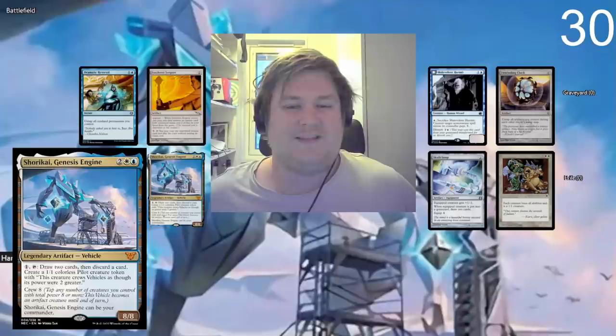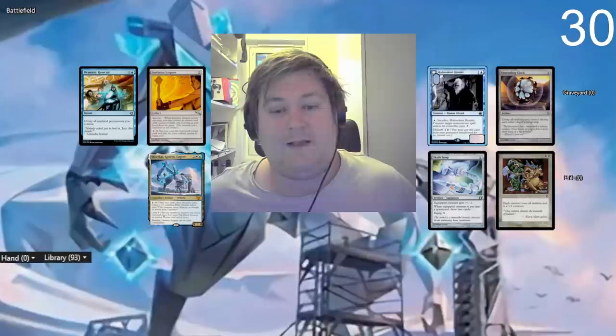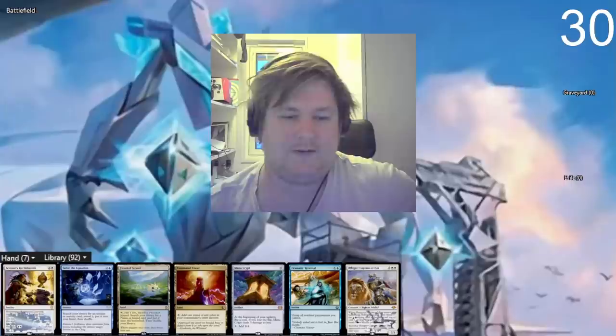Today I am playing Shurikai. It's a vehicle, and therefore not a creature. The goal of the deck is basically that Shurikai is a value engine — it goes infinite with Isochron Scepter and Dramatic Reversal, and has nice synergy with Unwinding Clock, Skullclamp, and Malevolent Hermit. Just discarding it is nice. It also breaks parity on Humility, which is really nice — something we haven't really had before.